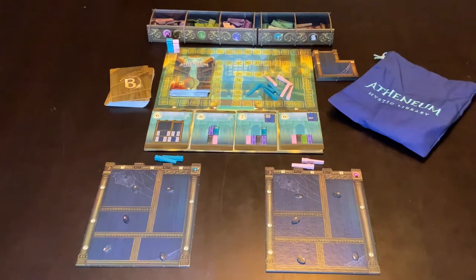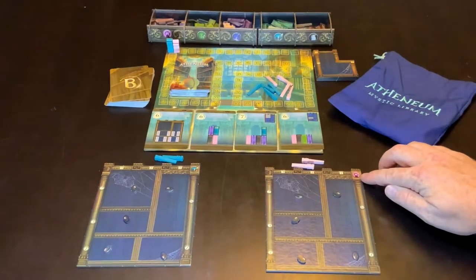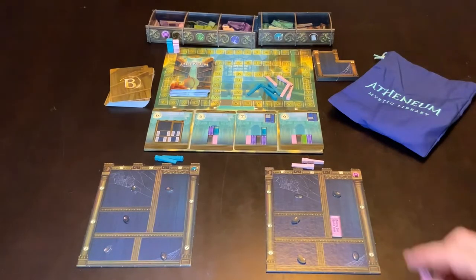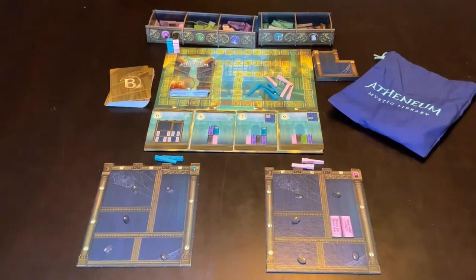What you're attempting to do is fill up your bookshelf with books. It's quite important to understand what the scoring is at the end of the game so you can work towards that. The first thing that will get scored is your favourite subject, which is shown on your shelf on the top right and is basically talking about a book colour. Having two of the same coloured book next to each other is worth two points.